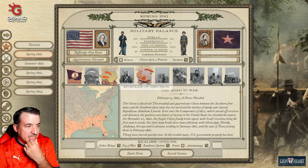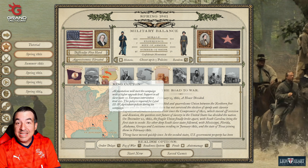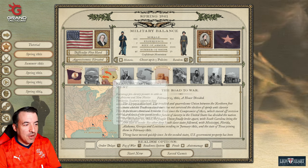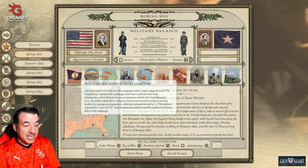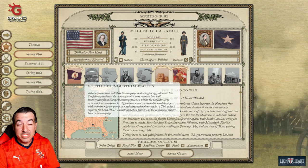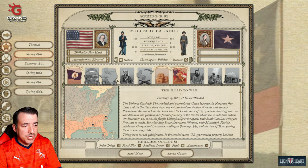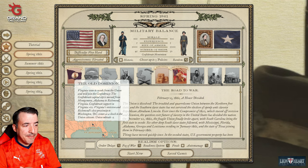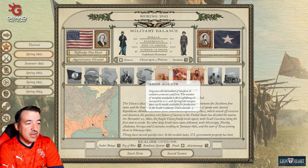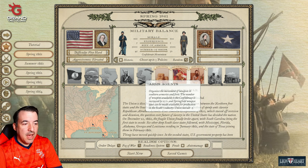We are going to choose our own policies. I definitely want King Cotton because that gives us a plus 20 European intervention — the last time we did a Confederate campaign I got European intervention, and it became really essential. We're going to choose Southern Industrialization, which gives me the option down the road to abolish slavery, something I'd like to explore as the Confederacy, and I think that's going to really help with European intervention. And I'm actually not going to choose Old Dominion — we're going to make the capital stay in Montgomery, Alabama. We're going to choose Arms Agents instead, which increases the number of weapons available to the Confederacy by 50% and allows Springfield weapon types to be made available for production in the South's industry.